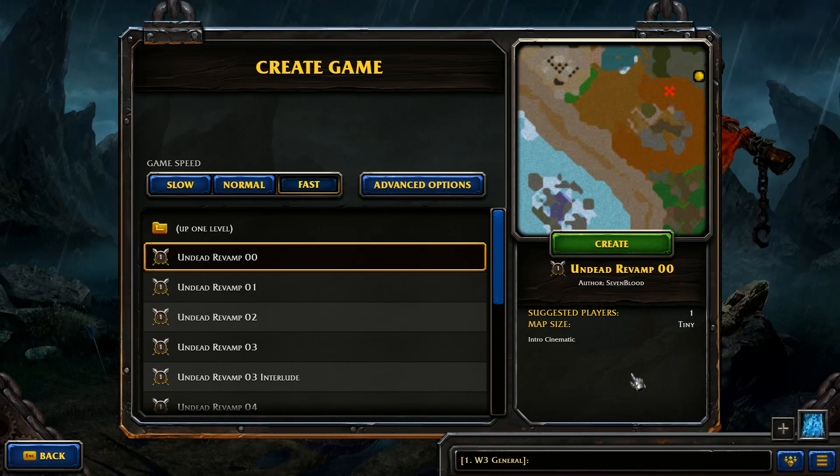It seemed like a lot of you really enjoyed the Invasion of Kalimdor revamp. I did too, so I'm glad Sevenblood is continuing with this project. We're heading into the Path of the Damned revamp, which was the undead campaign from Reign of Chaos. These campaigns are played on the latest version of Reforged, but played with classic graphics.